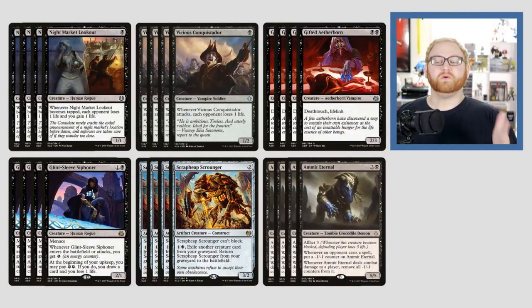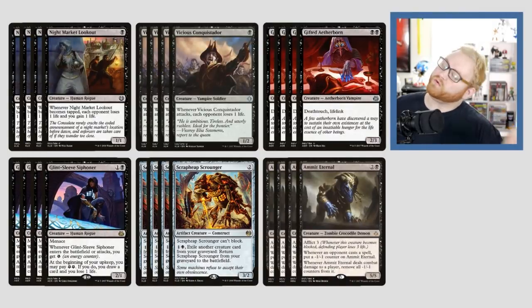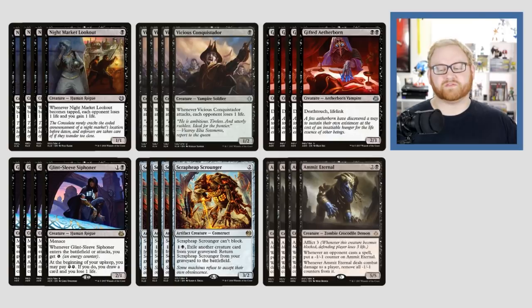Let's jump right into it, starting of course with our creatures: four Nightmarker Lookout, four Vicious Conquistador, four Gifted Aetherborn, four Glint Sleeve Siphoner, four Scrapheap Scrounger, and four Ammit Eternal. Lots of four-ofs in this deck — we want it to be very consistent.